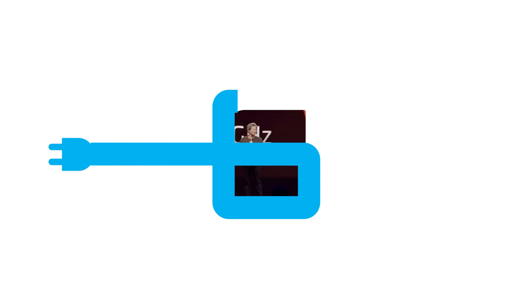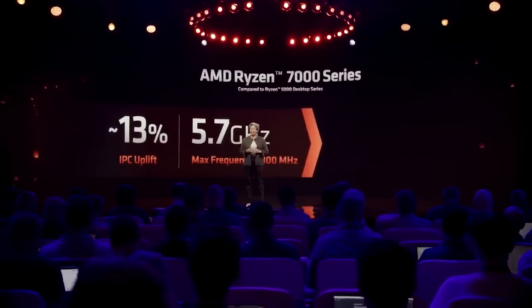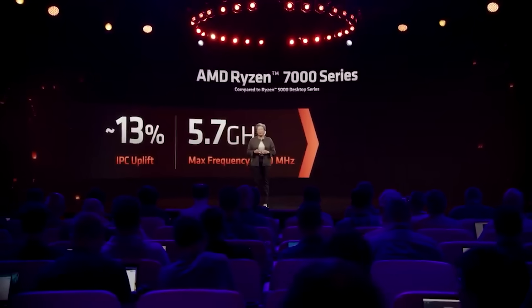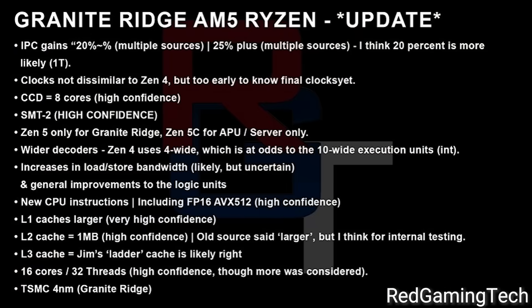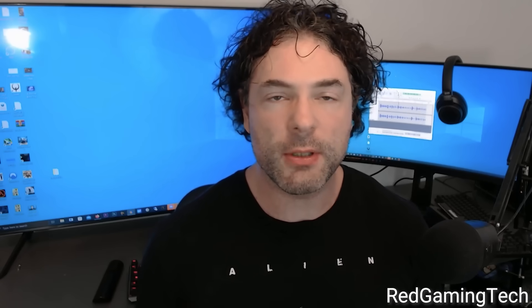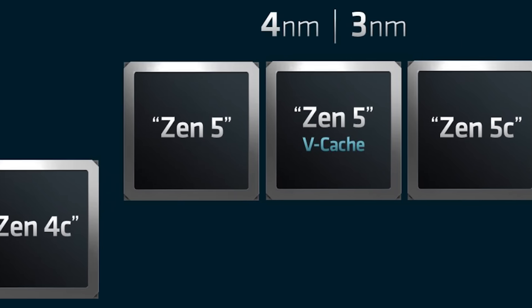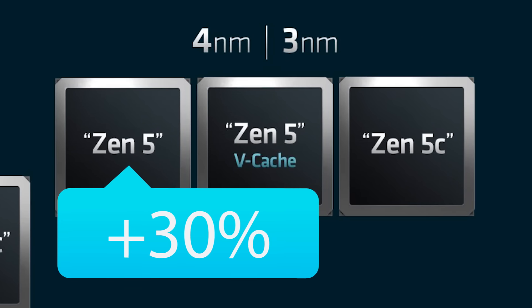And lastly for today, AMD's Ryzen 8000 is set to be an absolute historic performance increase over the 7000 series. This story originally comes from Red Gaming Tech, where, if you remember, we were originally hearing that Ryzen 8000 IPC performance would be around 20%, but now he's hearing from what he claims to be very reliable sources that it's much higher.